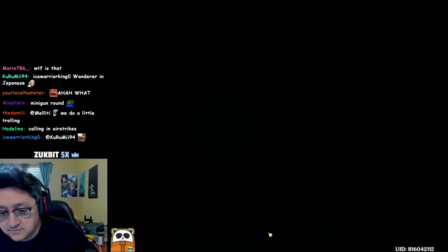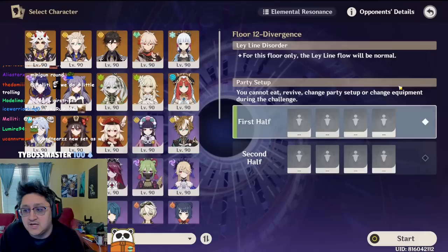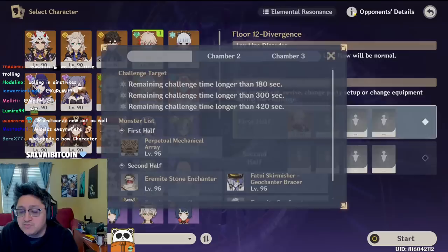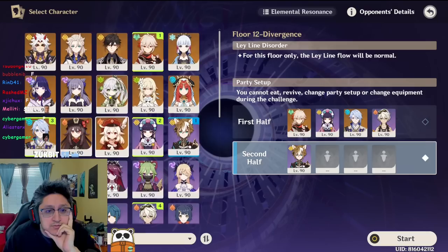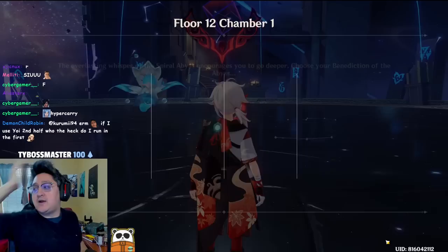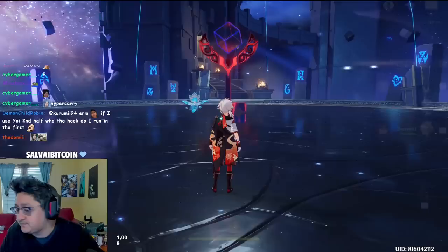Floor 12, the supposedly harder stuff. We're gonna use Itto on the second side, and I'm gonna use some Kazuha stuff — we'll do hyper carry on the first side just to abuse the ley line buff. Then we'll run our Gorou, Zhongli, Itto, Albedo team over here. Five Geo characters in one abyss — totally fine, let's do it.